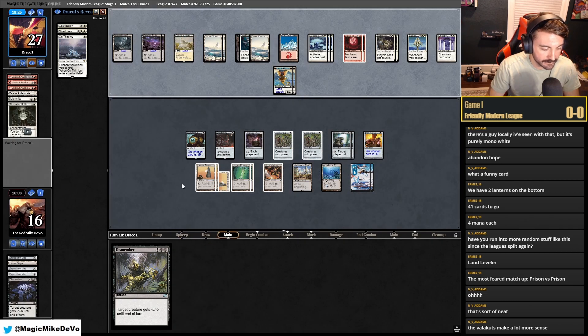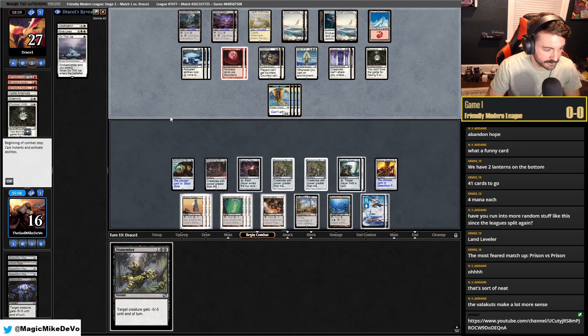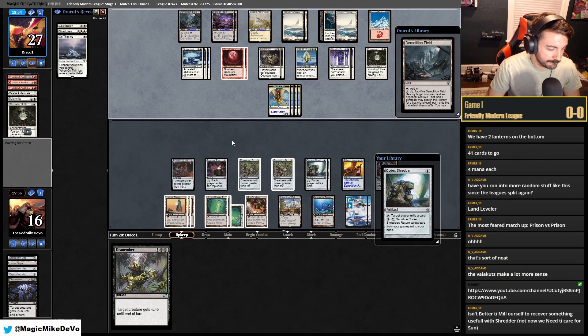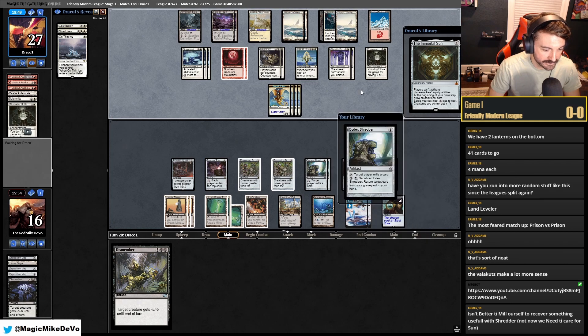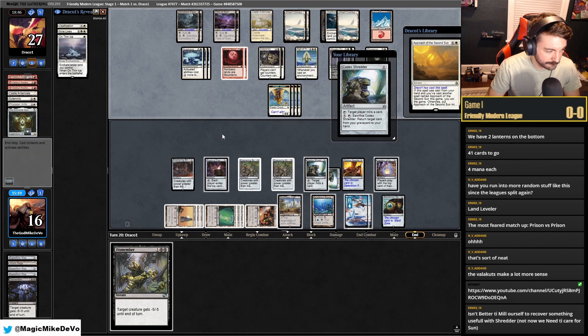The Valakuts are just like good value here. I'm so mad that we played that card out so stupidly. Another Shredder. If we were better on time right now — we're just losing on time, which sucks. These Suppression Fields are hurting us a lot. We'll mill the Immortal Sun so they don't get it. Then mill Mystic Forge — that's good.